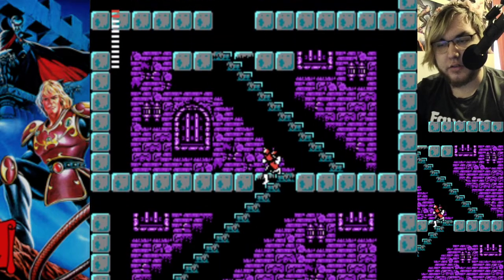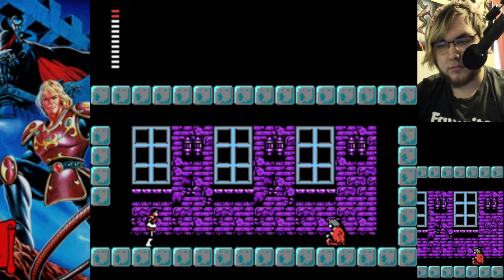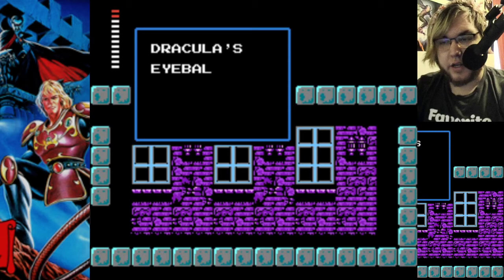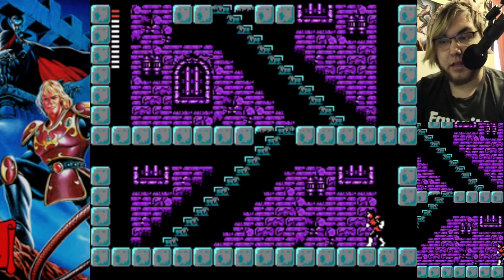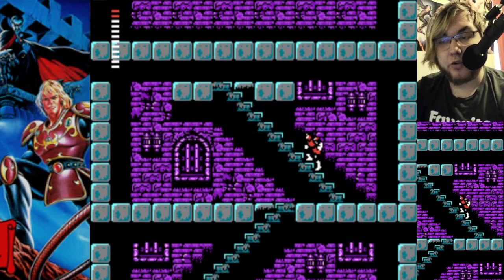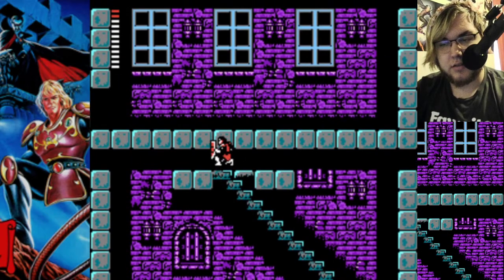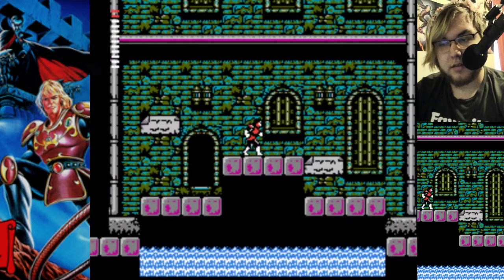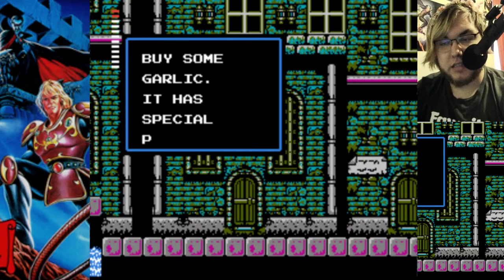I think one of these guys will sell me Laurels since I believe the town I'm in is Aljiba. 'Dracula's eyeball reflects the curse.' Now you might think it shoots curses away from you — it deflects them. No, they mean reflect as in allows you to see them. Equipping Dracula's eyeball allows you to see certain things that you wouldn't be able to see otherwise. 'Buy some garlic — it has special powers.'